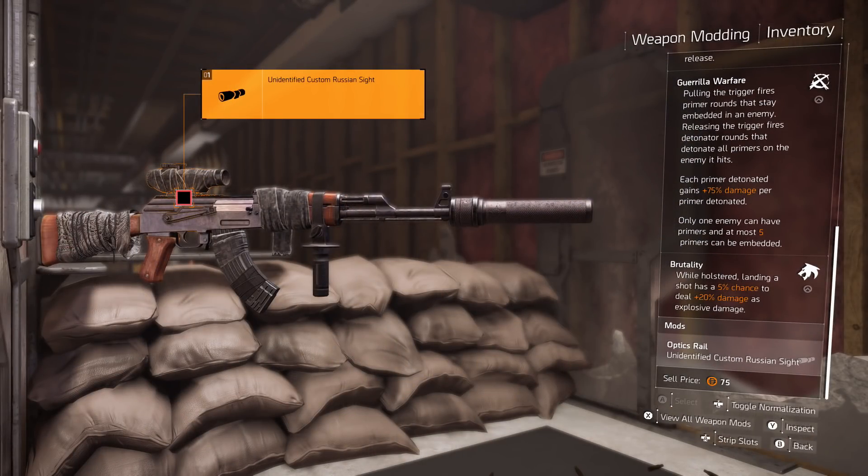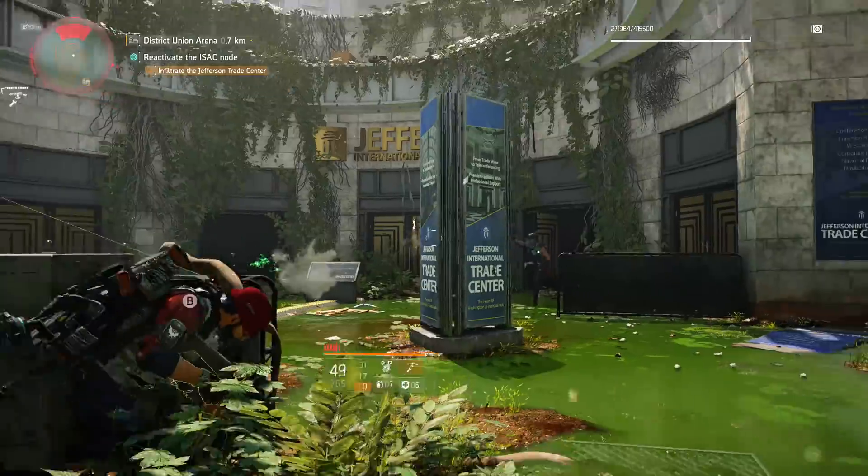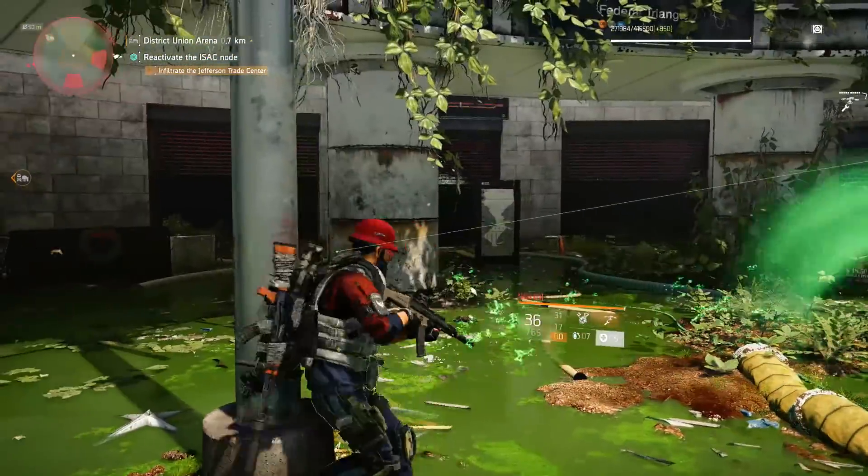Looking at Guerrilla Warfare, you can see that you gain 75% damage per primer detonated. And then for the holstered perk — meaning while this gun is holstered — your other guns have a 5% chance to deal 20% explosive damage with each shot hit. So even the holstered perk is pretty awesome.